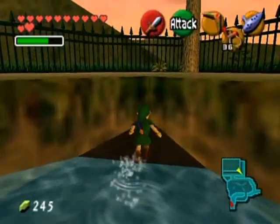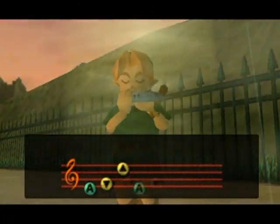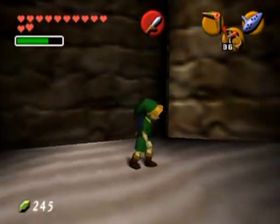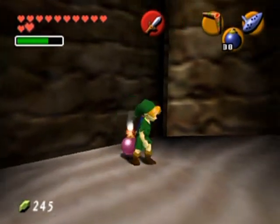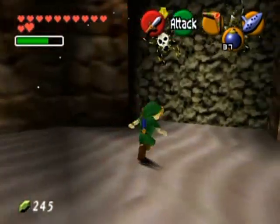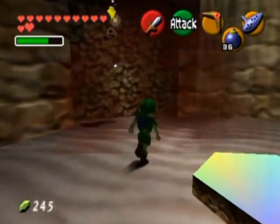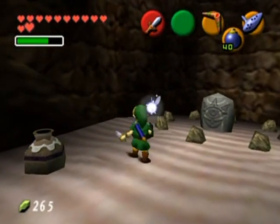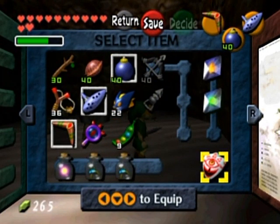Back to Hyrule Castle. Remember this tree over here? Play the Song of Storms and this hole will open up next to it. Fall down this hole - don't forget to bring your boomerang. There are a couple of bombable walls and one of them contains a Skulltula. There's a regular Skulltula there and a dead end, plus some bugs - which is handy if you need some bugs for your bottle.